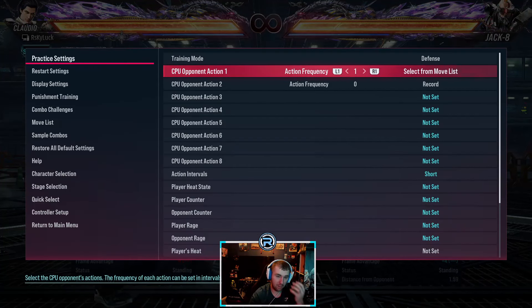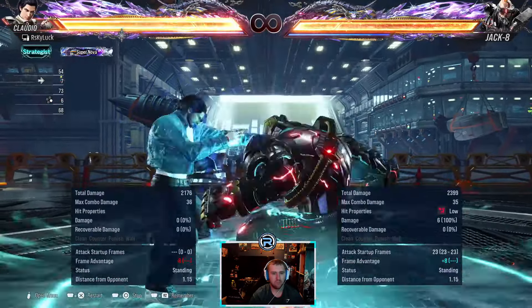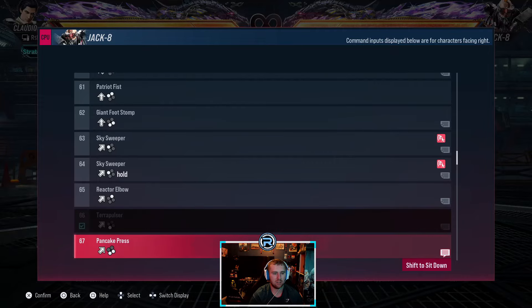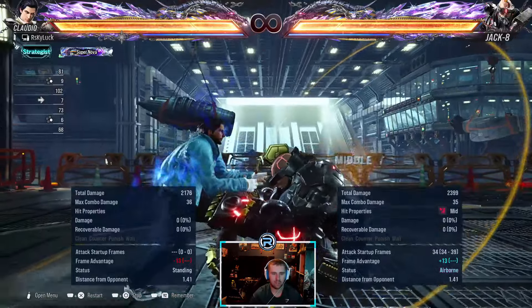It's always Jack's go — this character is something else, especially with the stance stuff. It makes things that are punishable not punishable, and actually plus. This character is weird. He has a jumping move that goes into stance for whatever he wants to do from there — we'll cover his stance moves.